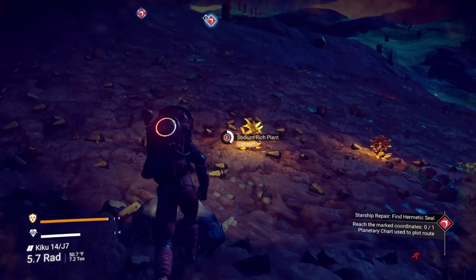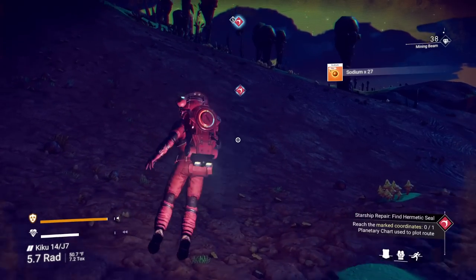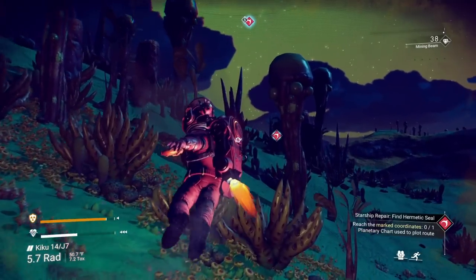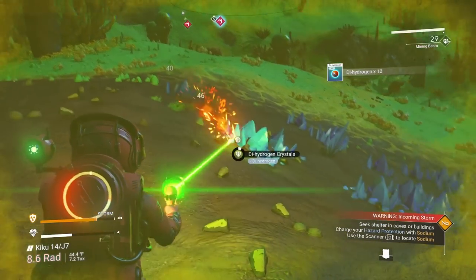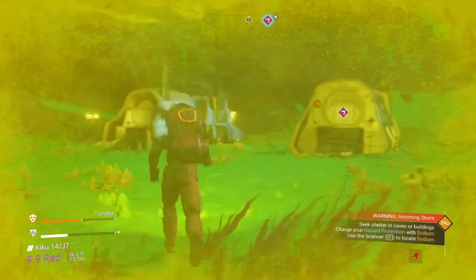Nighttime is great because it makes it really easy to see plants. I like to alternate between running and boosting - I run until I get tired, and by then my jetpack is usually recharged and I can boost. Here comes a storm. We've got two arrows next to our hazard protection, which means it's pushing down on it even faster. We made it here to our marker.